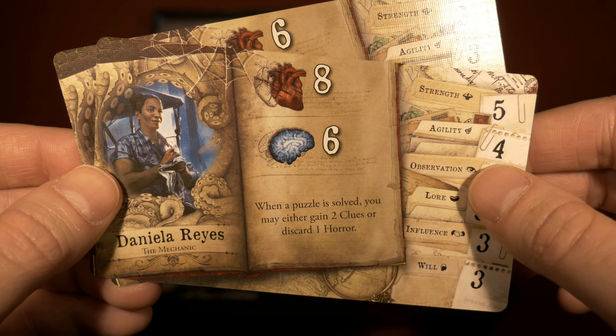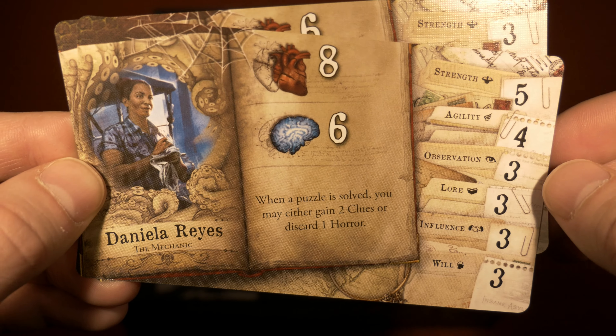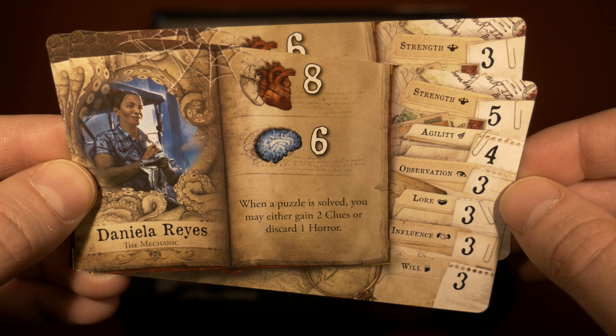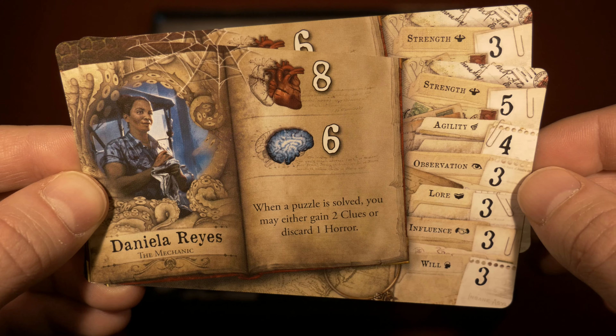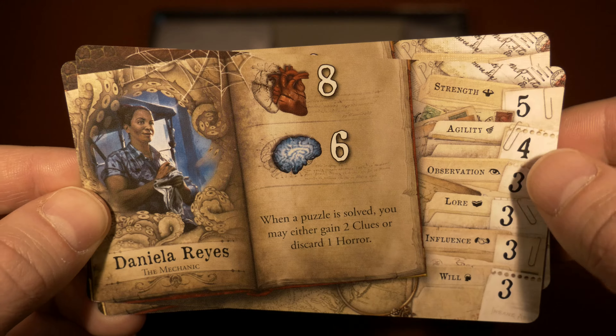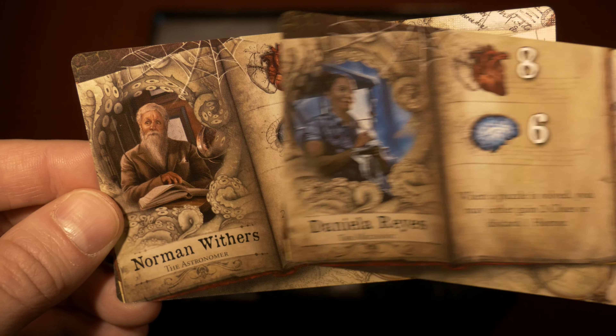Then we have Daniela Reyes. She has eight health and six sanity. When a puzzle is solved, you may either gain two clues or discard one horror — that's actually really good. She has crazy strength and four agility with three observation, making her a very powerful character on the strength side of things.